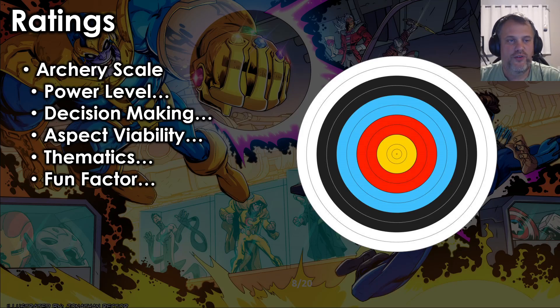On to our Archery Scale — we are way over our 15-minute goal. We're going to go through power level, decision-making, aspect viability, thematics, and fun factor. Power level is how strong I think the hero is — I'm looking for a sweet spot. If someone is way too strong or way too weak, they go in the two-or-one bucket. We want that Goldilocks character. Decision-making looks at whether there are interesting in-game decisions beyond just deck building. Aspect viability is about whether you can build in all aspects or have a strong affinity for one. Thematics is how well the hero matches their character, and fun factor is simply how much fun I had playing Iceman.